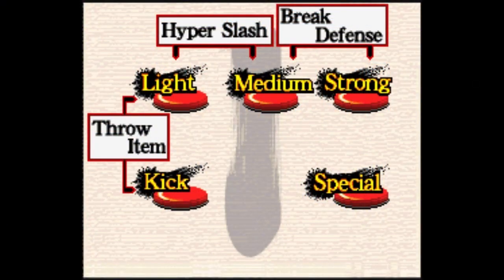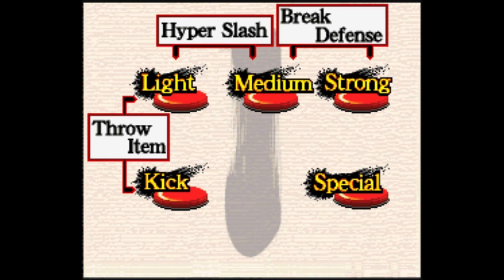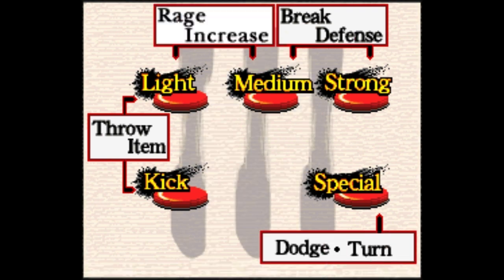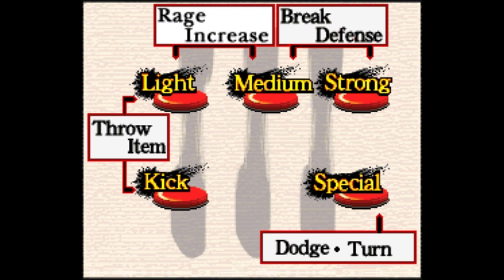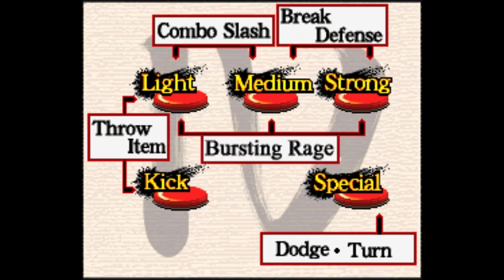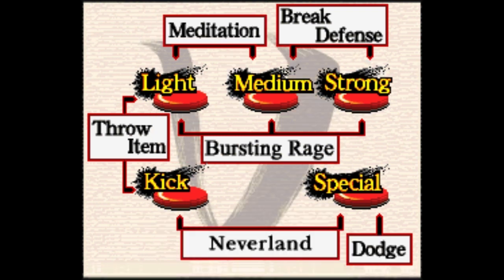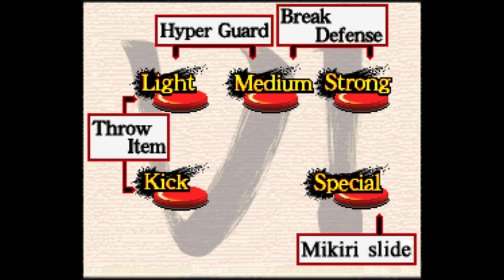Charlotte is a versatile character who can work well with almost any spirit. Spirit 4 gives her damaging combo routes, including a consistent way to land her weapon flip super. Spirit 5 gives her additional mobility tools and another way to use her meter, as her weapon flip super is prone to whiffing at unexpected distances. Charlotte can get a lot out of State of Nothingness in Spirit 5 due to having an overhead that doesn't knock down. Spirit 1 is also a solid choice because Charlotte can function well without her weapon flip super and can combo into hyper slash fairly easily.